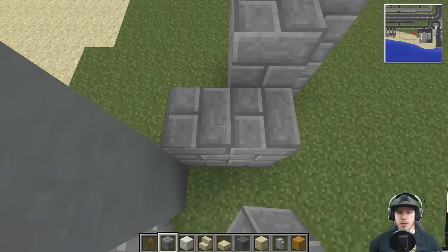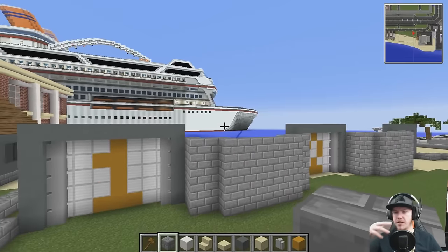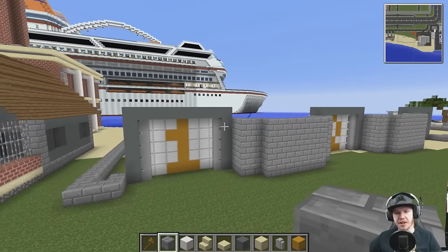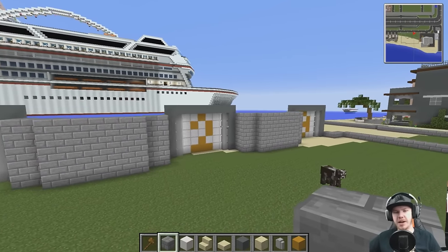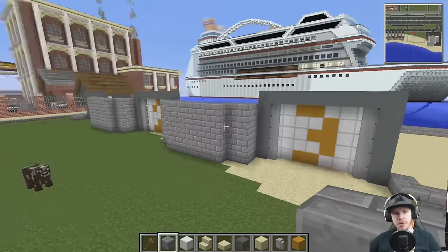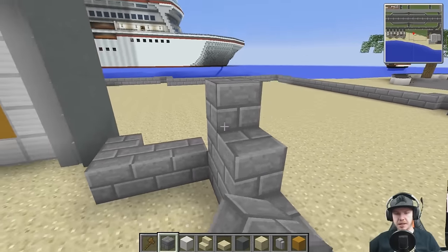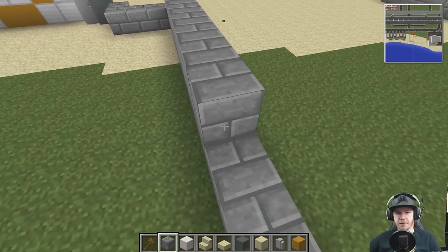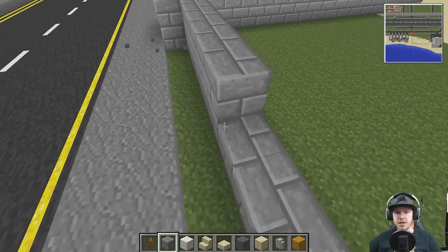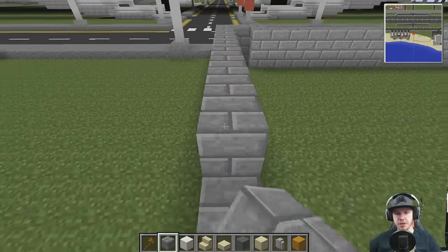I might do the funnels now so I can get a good idea — but doing the funnels now will limit how tall I can make the building, because I can't really make the building taller than the funnels. If I do the building first I can then work out exactly where I want the funnels to go up to — I think that's the smarter way to do it. I want this T-section part of the building to have about two blocks of foundation, then it's pretty much brick on top with sandstone detail.